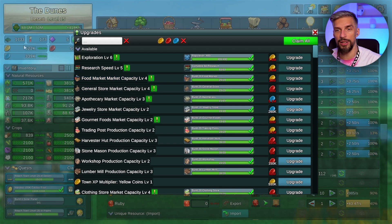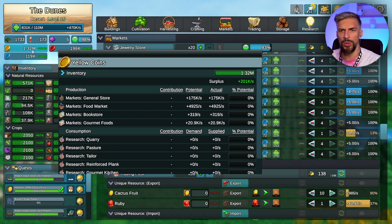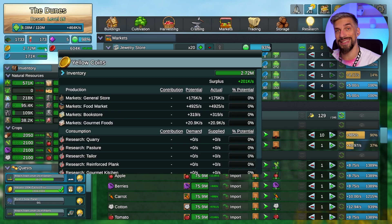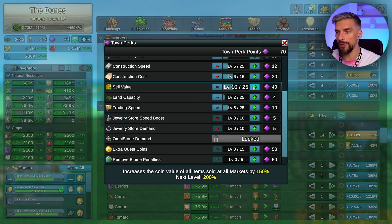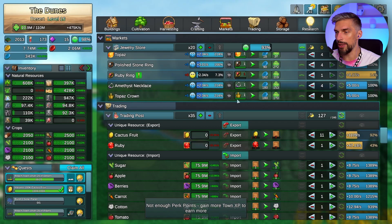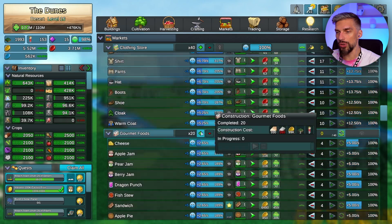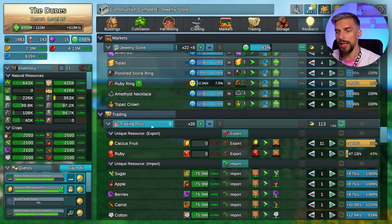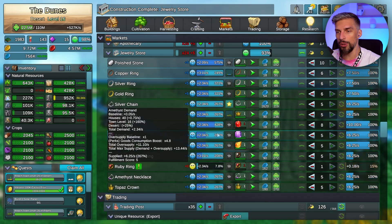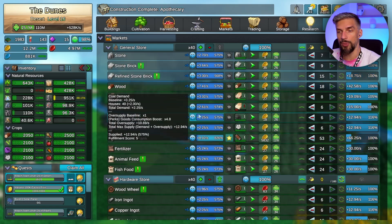We needed 4 million to upgrade the trading post and right now we are getting like 200K per second - that was fast. Let's get extra sell value, and the rest goes into research speed. Extra capacity for the trading post means we can sell more stuff. If you need extra resources this town doesn't have, workers in the trading post will just import them from other areas, letting you build buildings you otherwise couldn't.